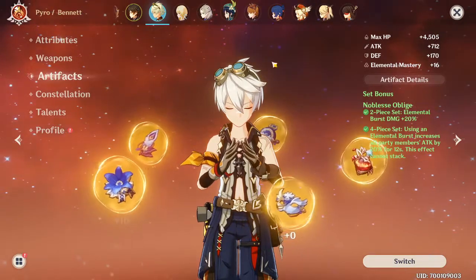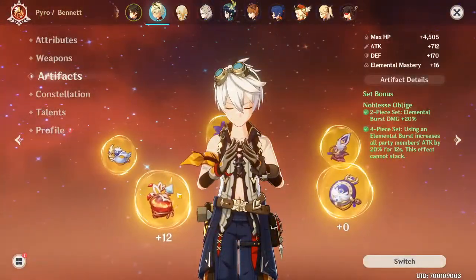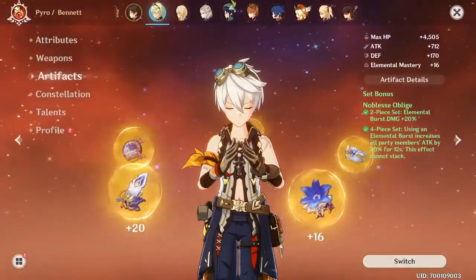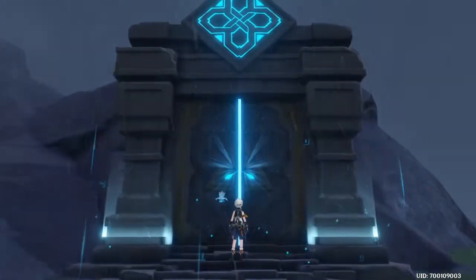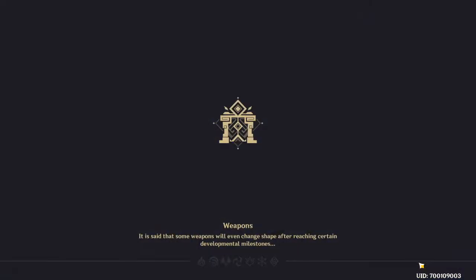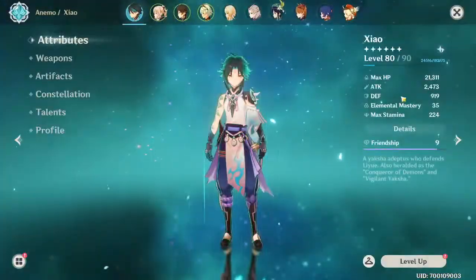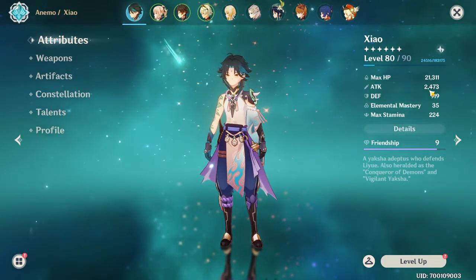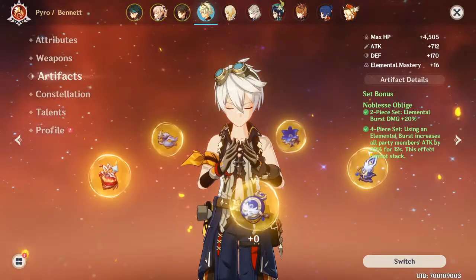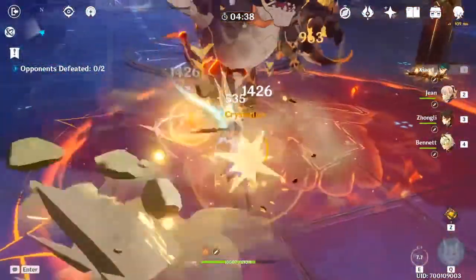Now this is what it looks like with the current setup. The stats are pretty much at zero except for one attack percentage piece. This one is 20, this is 16. Let's get straight into it and see how much of a difference a Noblesse Oblige piece makes versus a pyro attack piece, and see how much of a difference it makes when you put it all together. His attack went to 2400 before, and now with the Bennett buff it's still 2473.